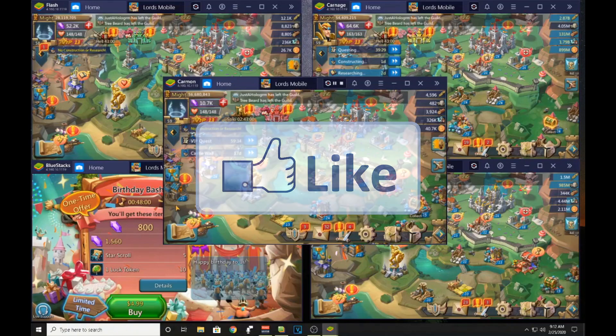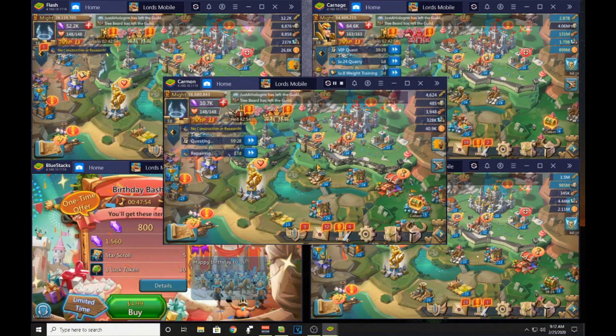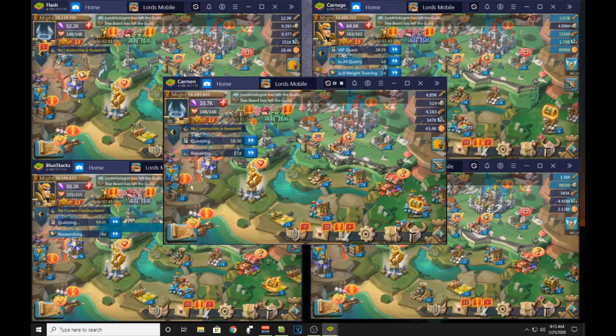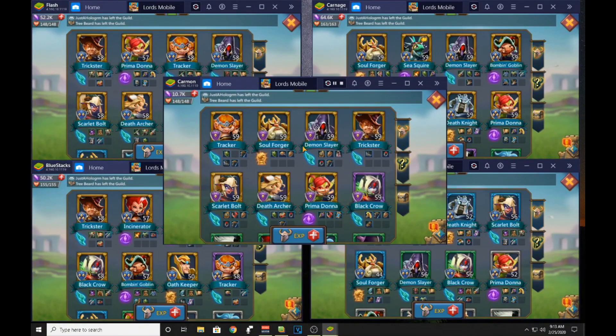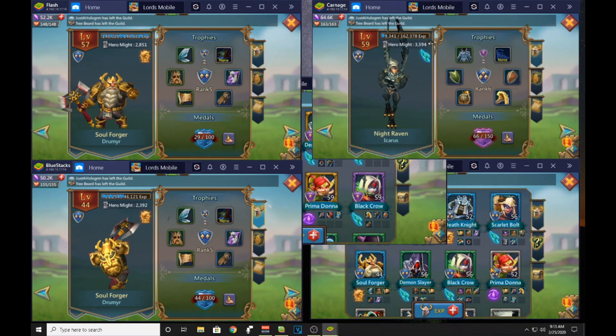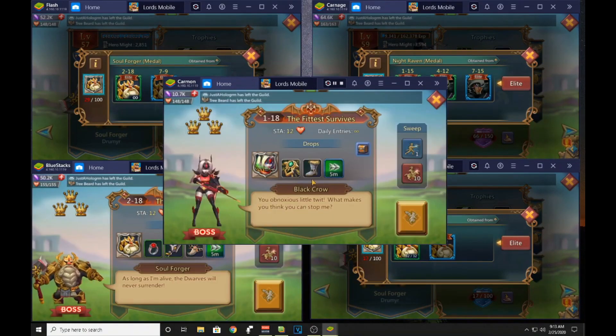I usually wait for all the gem stores to pop up on all the screens and then click out of those at the same time — takes a minute or so for them to all sync up. They've all popped up now, so I'm gonna click out and then go to all my heroes. I do those individually because the one you're working on is never gonna be in the same spot as another.